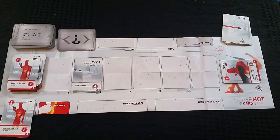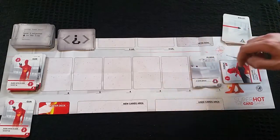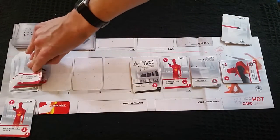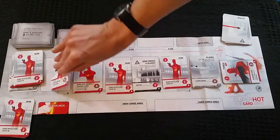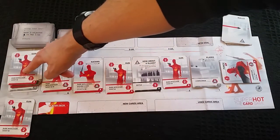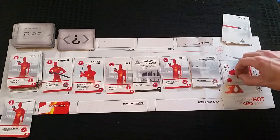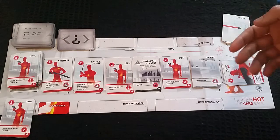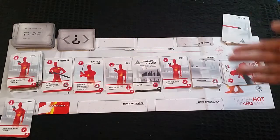Step seven is refilling the line. Any cards still remaining in the line move along to the start, and we draw new cards to fill the gaps from the obstacle pile. If there aren't enough cards in the obstacle pile, you take the obstacle discard pile, shuffle it, and reform a deck. If there are also no cards in the discard pile so you can't complete the line, then you lose the game.